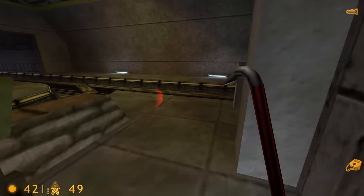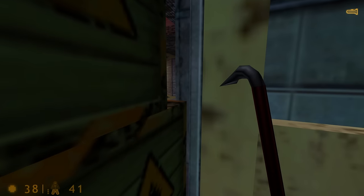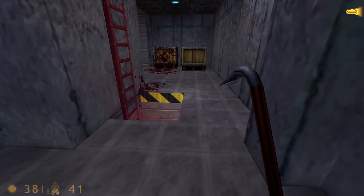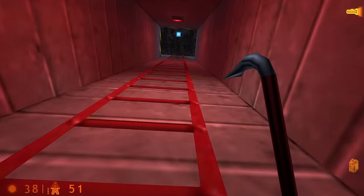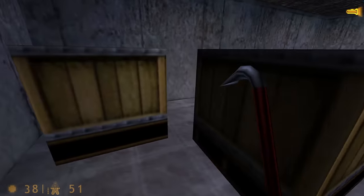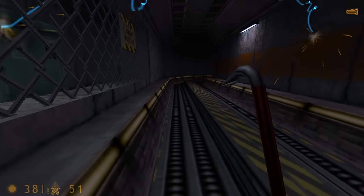Another big problem came up going up the elevator — explosive boxes were blocking a path, and getting past them was the only way to progress without the tram. I had no choice but to use the satchel charges that were conveniently placed. Unfortunately, blowing up these boxes would also kill a soldier at the other end, which could be deemed an unnecessary death from a weapon that isn't the crowbar. But I can follow the first rule of this challenge. So I used the satchel charge and blew up the boxes, killing the soldier in the process. Did I feel guilty? Yes, I did. But I quite literally had no other choice.